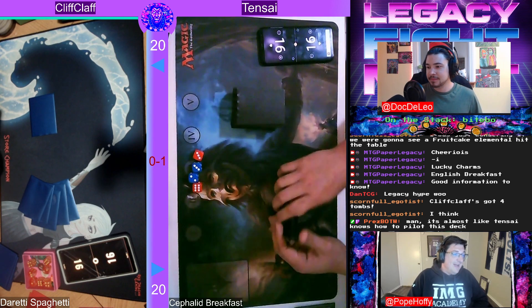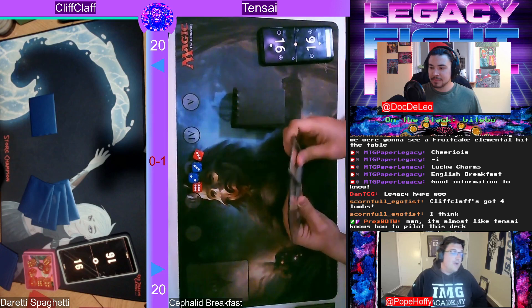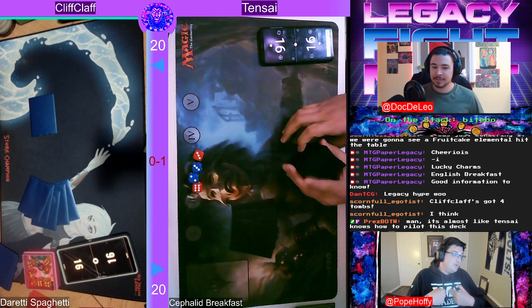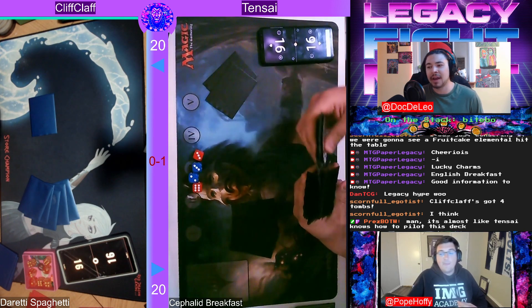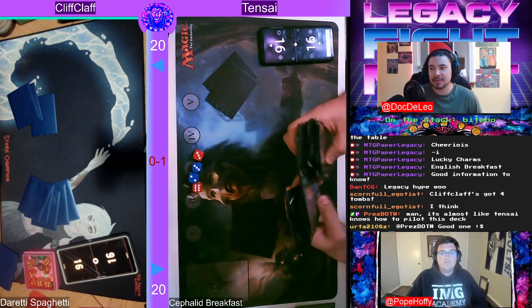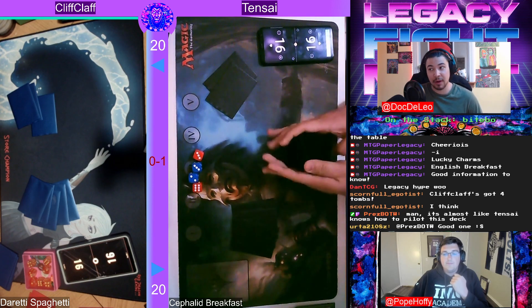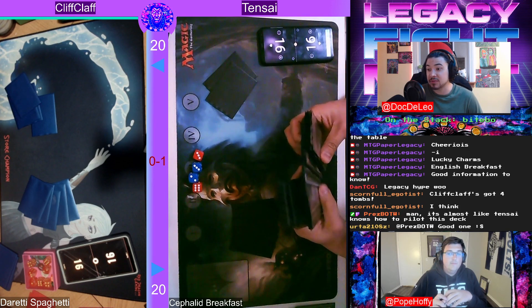Looking at the winner — Cephalid Breakfast: two Angel's Grace, two Surgical Extractions, Goblin Engineer package, three Swords to Plowshares, one Collective Brutality, one Grand Abolisher, another copy of Thassa's Oracle, one Plague Engineer, two Skyclave Apparition, and two True-Name Nemesis. I like hitting Painter on the Goblin Engineer trigger with Surgical. I also like the one Plague Engineer — naming Goblin shuts down the Welder without killing the Engineer, since it's a 1/2. Completely negating their four-ofs is really powerful.